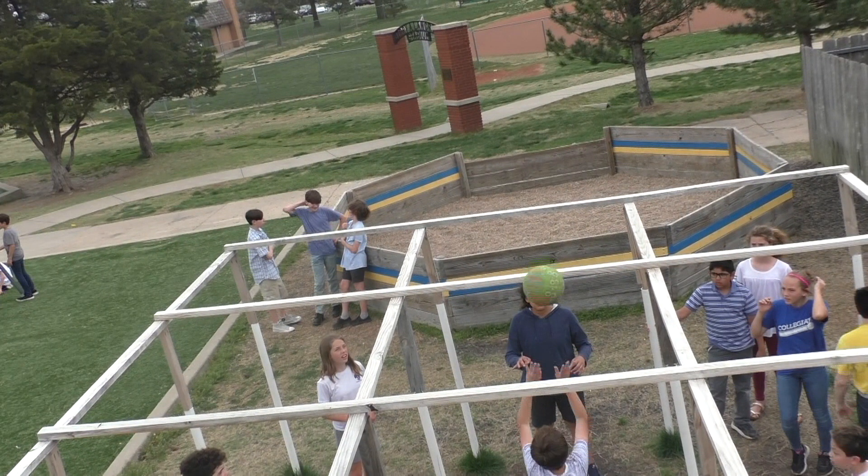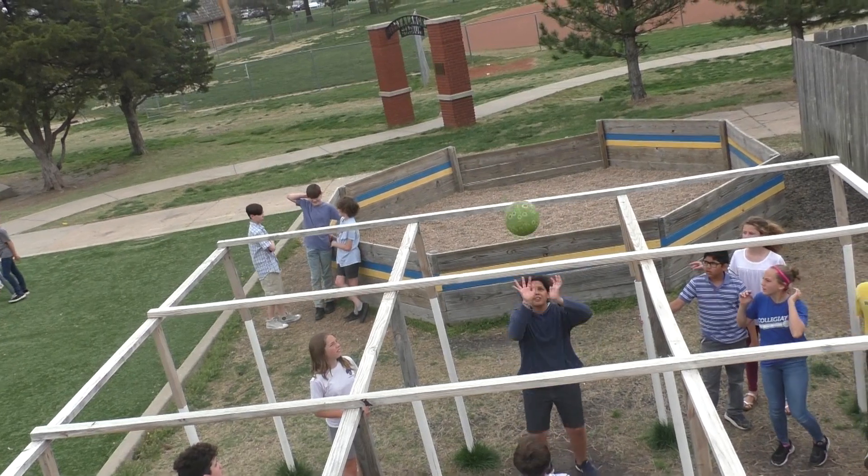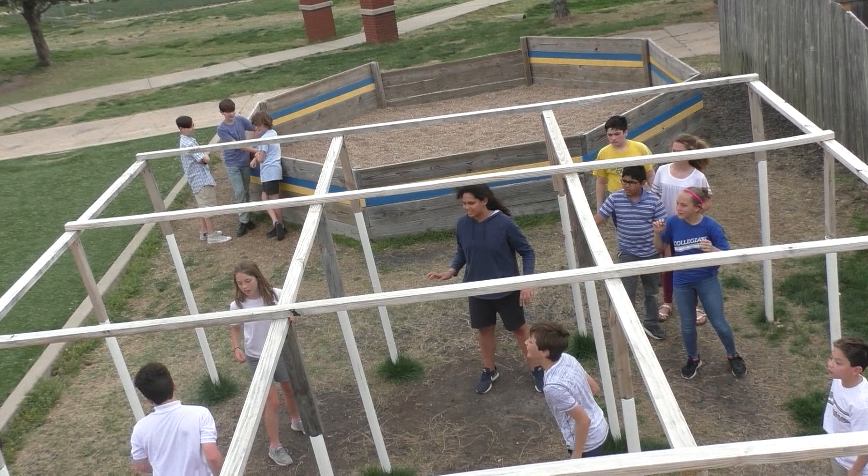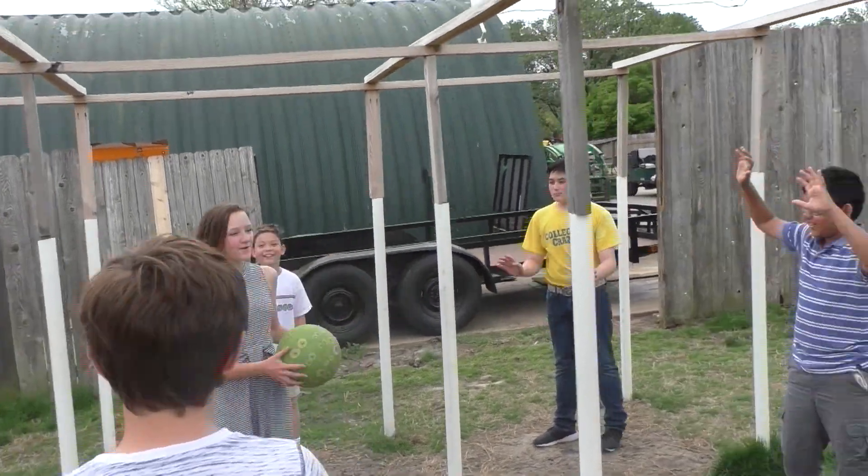The King starts by serving the ball to any other square. You do this by hitting the ball up and over your square. Uh-oh, he didn't hit it over his square. More on that later.